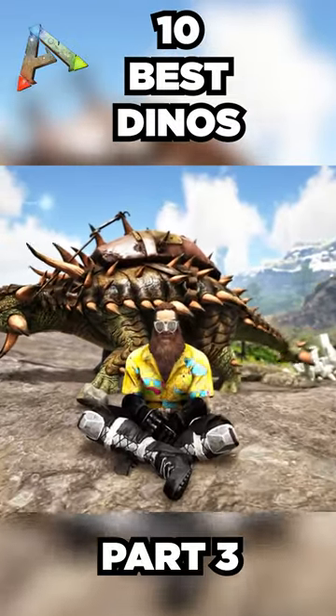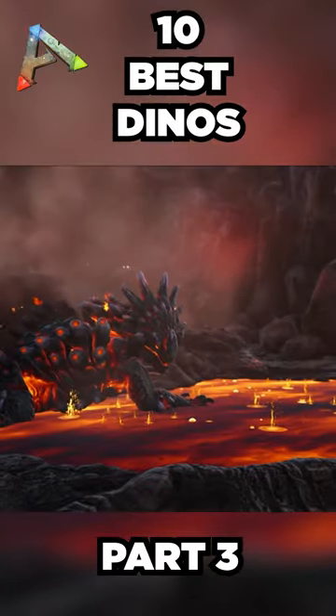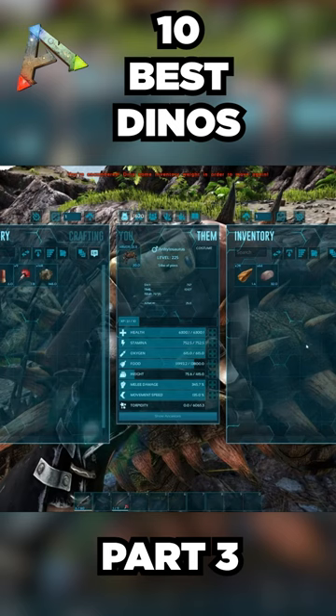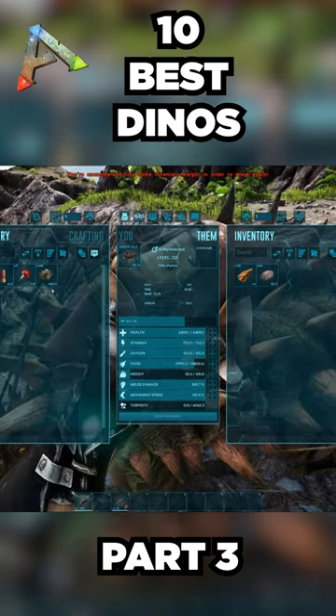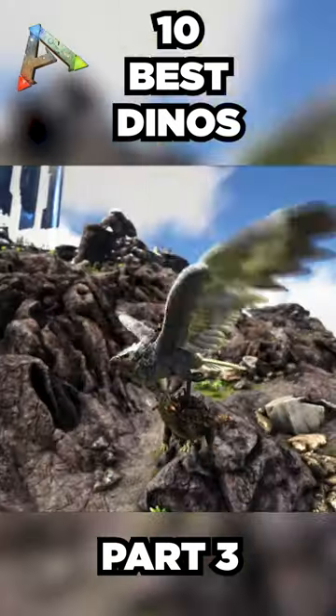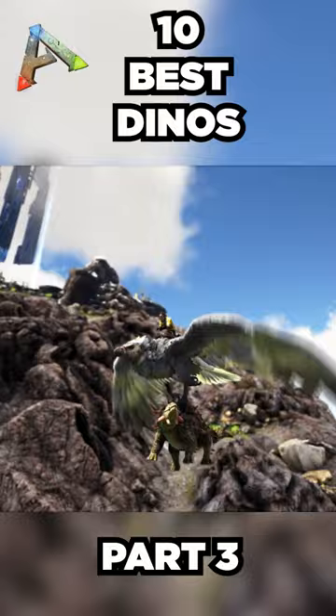At number three is the Ankylosaurus. I picked the Ankylosaurus because they're the best metal farmer in the game before the Magmasaur, which you can't utilize until level 95. Anky's carry metal with a 75% weight reduction to raw metal, meaning you can carry three times as much metal than if you were to use any other creature. You'll typically see these paired with RGs to go out and collect thousands of metal, which is the best way to get metal until you get the Magmasaur.